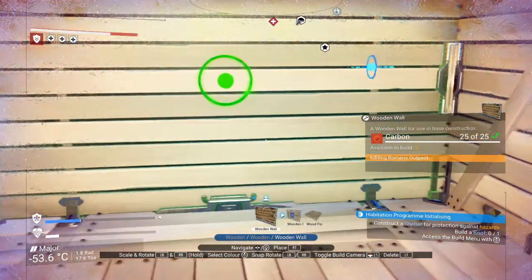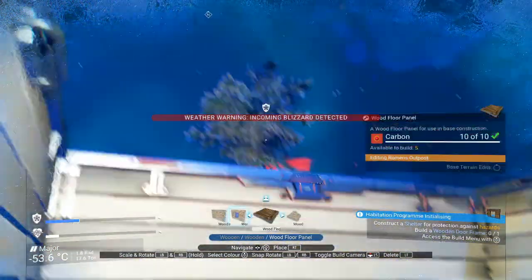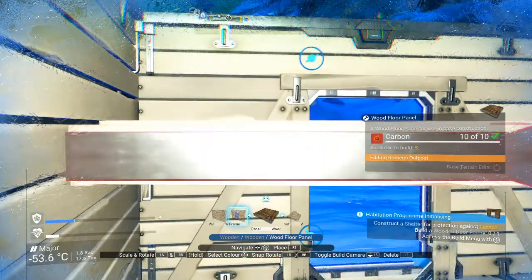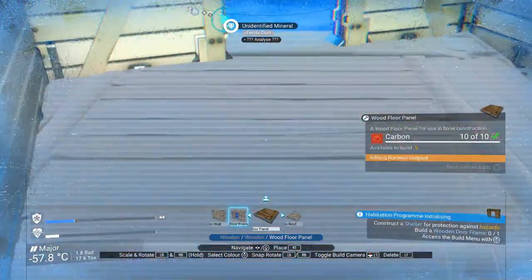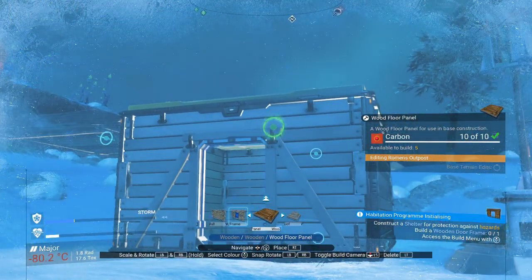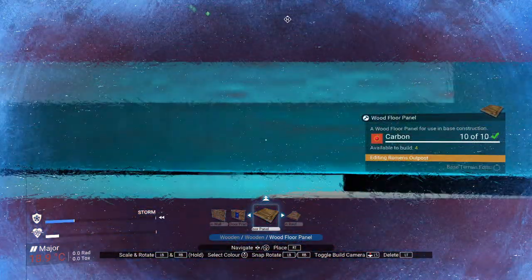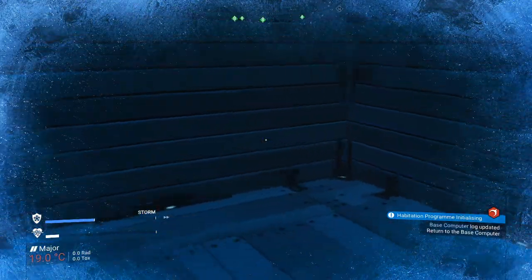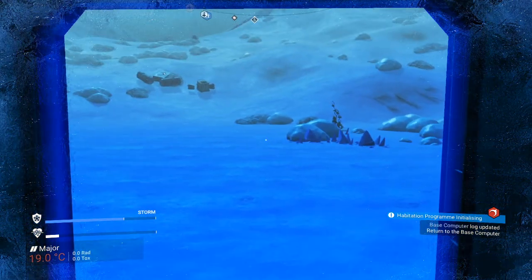Put the walls together here. Lining up the floor panel as the ceiling is a little bit tricky — you've got to be outside for it. Now you have a shelter that will keep you at a comfortable 19 degrees Celsius despite the inclement weather.